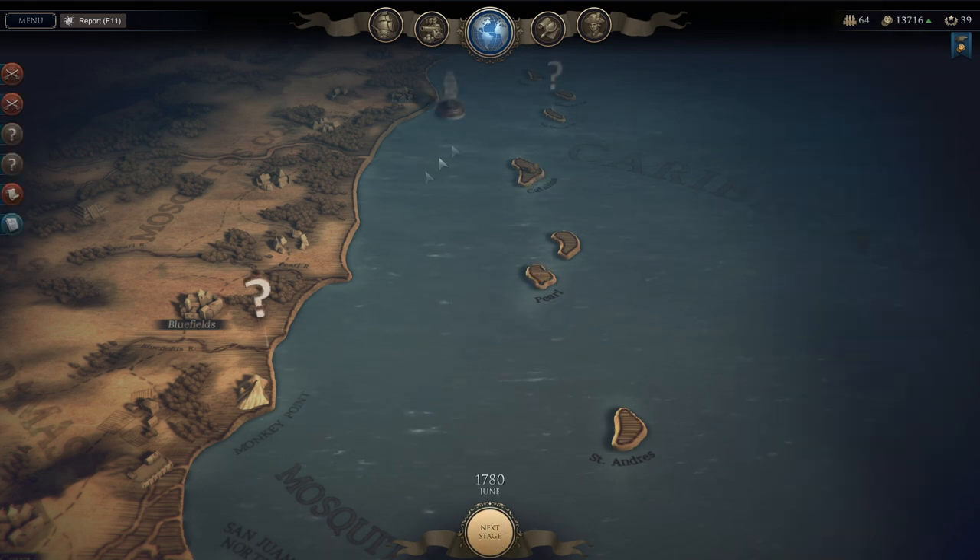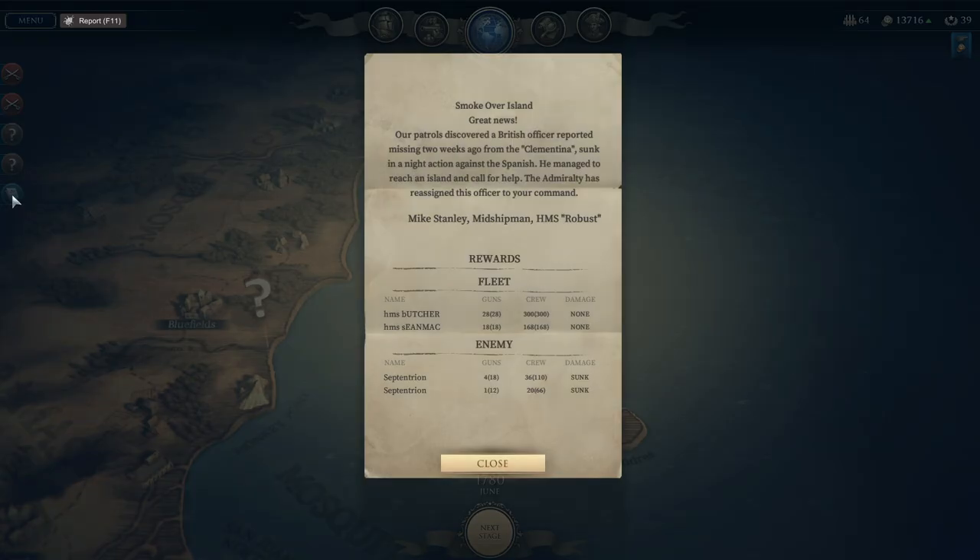For the Crossfire mission we got 17,000 money, 6 reputation, and 1 career point. We'll use some career points — crew healing is probably worthwhile, getting more crew back after a battle. The secondary mission has an 84% chance of success; the ships should get right back because the battle instantly ends as we move to the next stage since we have no more fights in this part of the campaign. Smoke Over the Island resolved — we took no damage. There were enemy guns and ships that we apparently sank; we didn't capture anybody. Our patrols discovered a British officer reported missing two weeks ago from the Clementia, sunk in a night action against the Spanish. He managed to reach an island and call for help — the Admiralty reassigned him to our command.